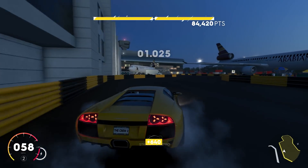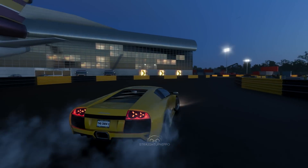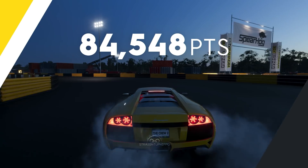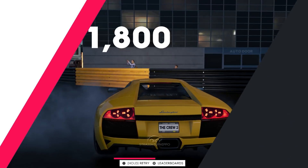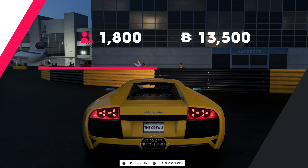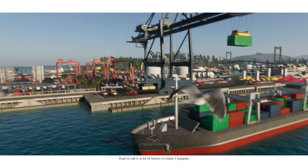Generally, the more angle you get and the faster you go in, the better — all the casual drifting stuff you'd expect to see in a drifting mode in a game. The faster you go into a corner and the more angle you get, the better. In real life drifting it's about judging people on their drifts, but in The Crew it's point-based since it's a video game.